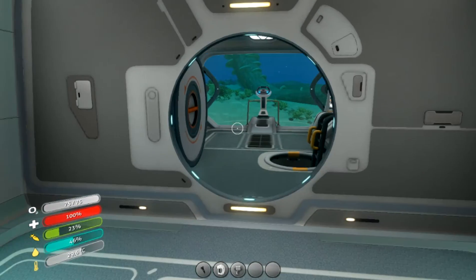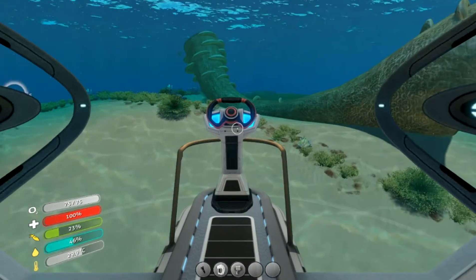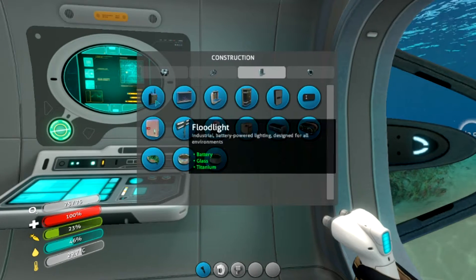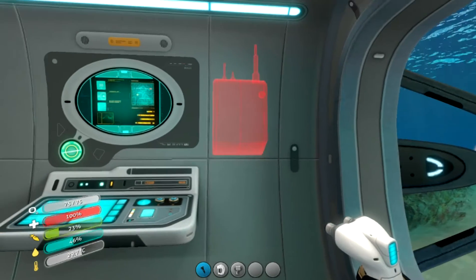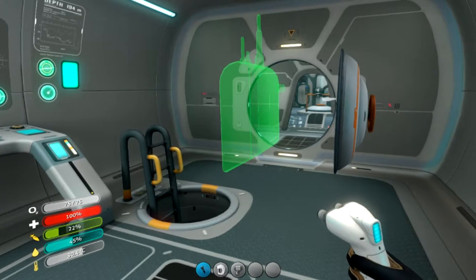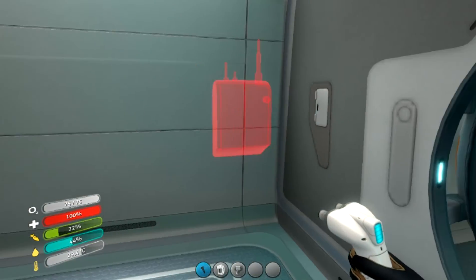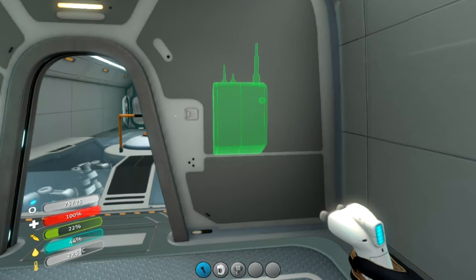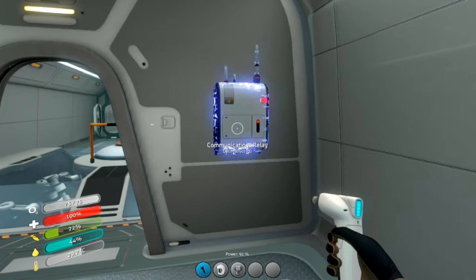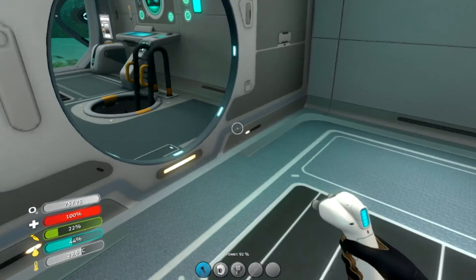So now in here — since we should probably go ahead and put our communication thing in here, I think we should put it right over here or something. So let's take this and let go. It doesn't go there? We can't just put it in the air. Wait a minute — it'll go there? Okay. So now we have a communication relay here. That's good.